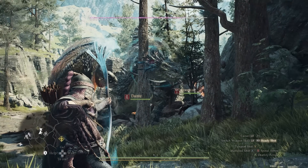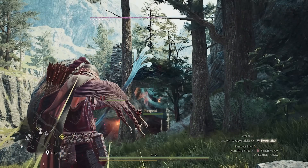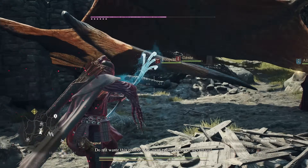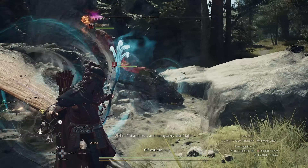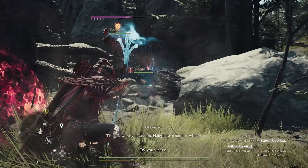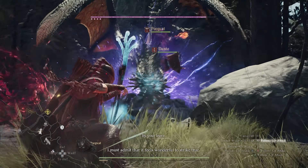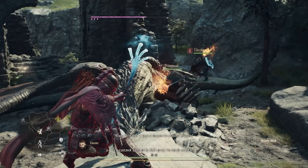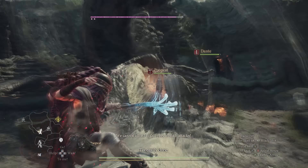With its emphasis on ranged attacks, the archer excels at dealing substantial damage from a distance while also maintaining increased mobility compared to heavier vocations. The archer's arsenal also includes crowd control abilities, allowing you to hinder or stun enemies from afar. You have two basic attacks: a loose shot which targets enemies automatically but deals less damage, and a steady shot which enables a manual form of aiming that deals heavier damage but requires more precision. Archers function best when they're removed from the action, because they lack defensive abilities.